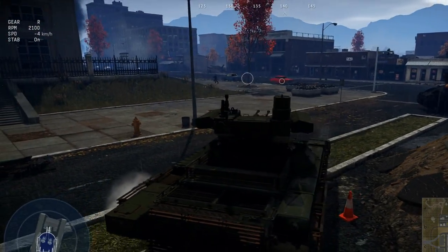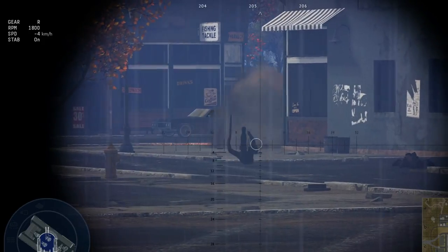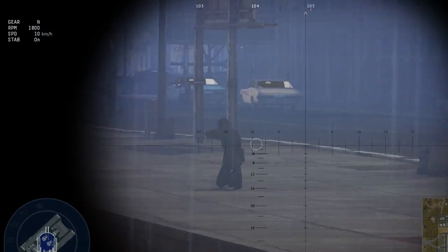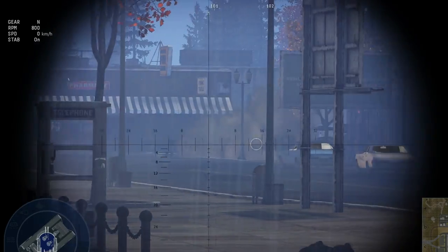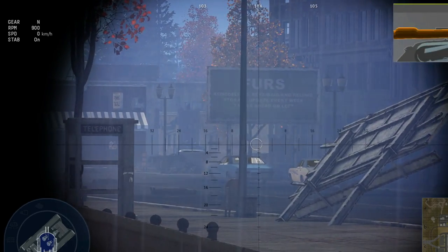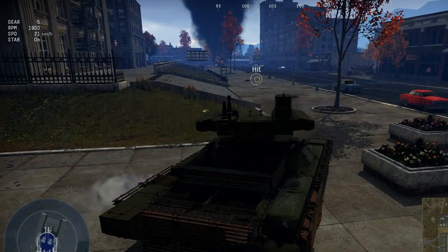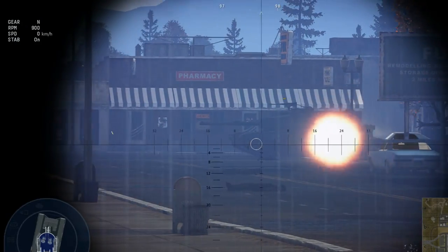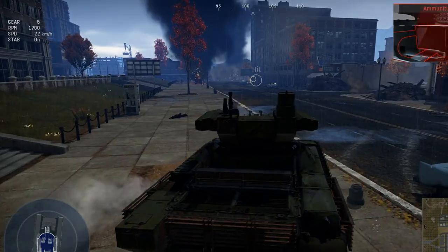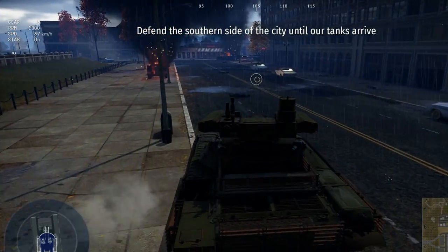It also has six smoke grenade launchers mounted on each side of the turret to help keep itself alive, designed to block laser attacks. For protection, it's still a T-72 hull, so you have the general T-72 armor, but on top of that it has a bunch of ERA. There are armored slats on the ATGM launchers, side ERA panels, slats on the side of the turret, and ERA covering the upper glacis, turret front, and sides.